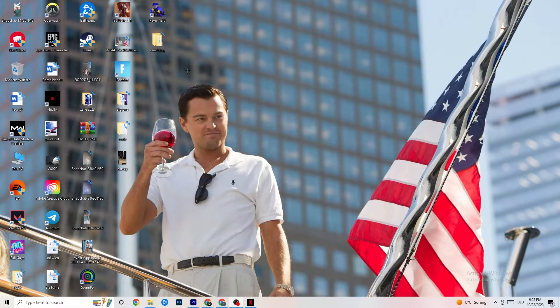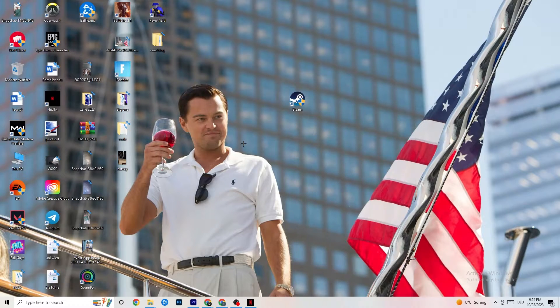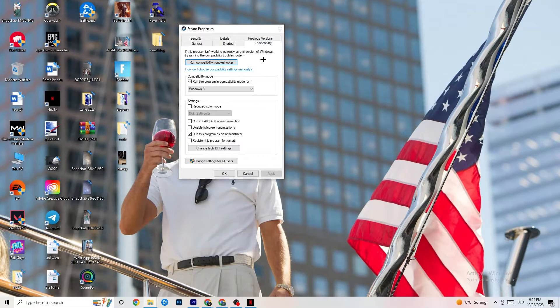Next, take your launcher shortcut — for me it's Steam. Right-click it and select Run as Administrator. This will start your launcher with admin privileges. Then start the game through the launcher. This will probably fix your issue. If it doesn't, right-click the shortcut again, go down to Properties, and click onto the Compatibility tab.